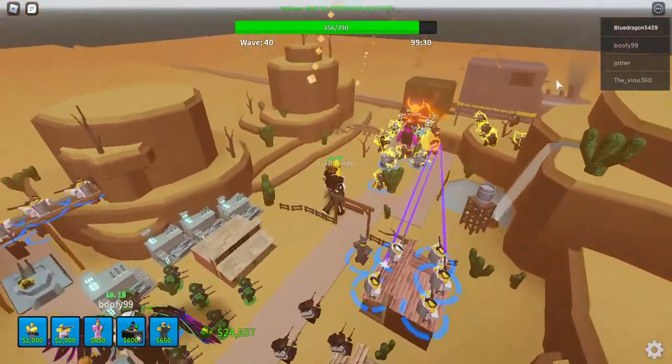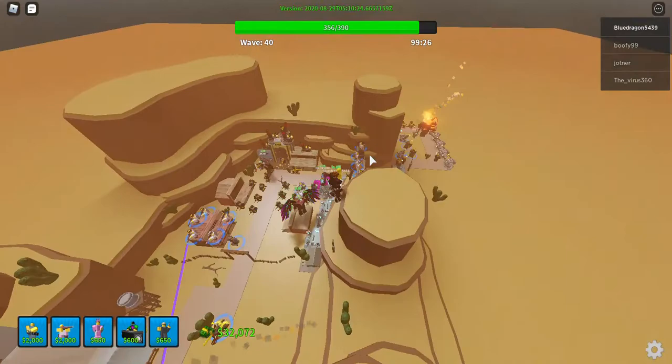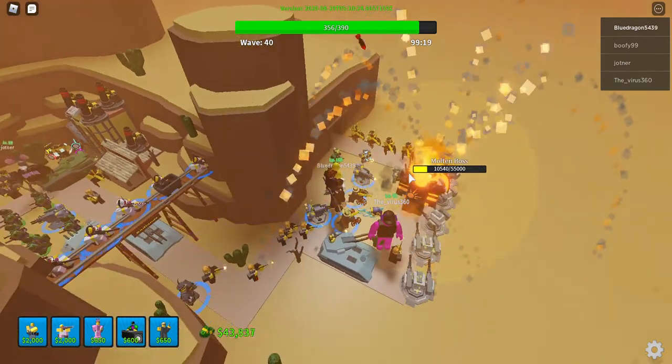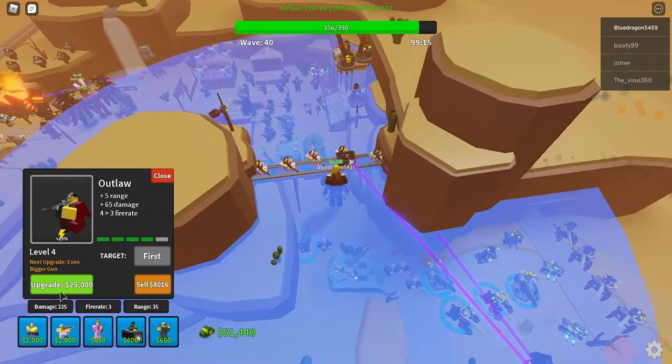We're at the final wave. As you'll notice, there's actually two molten bosses — there's one over here and there's one over here. So yes, you will have double bosses too. We've already got one down pretty much, so you don't have to worry about that one if you have one side that is extremely overpowered.